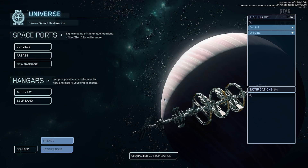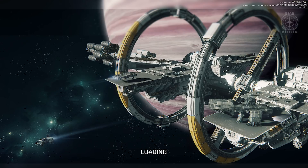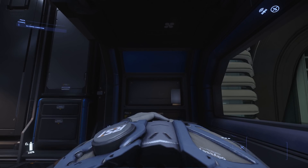You can edit your character later. There are three choices of locations to start from. Under spaceports you will have New Babbage on Microtech, Area 18 on ArcCorp, and Orison on Hurston. Let's select New Babbage as it's the new zone in 3.9 — let's go there.